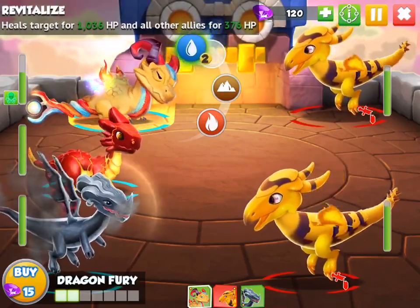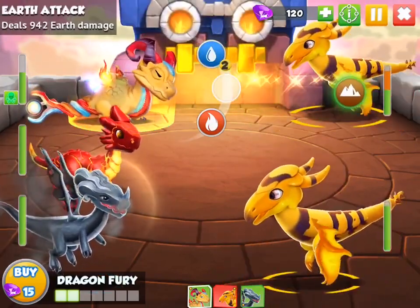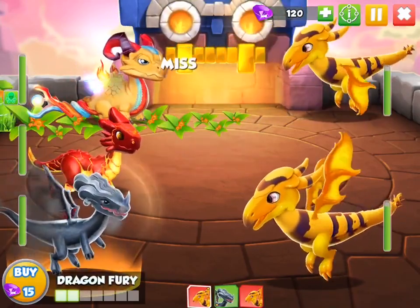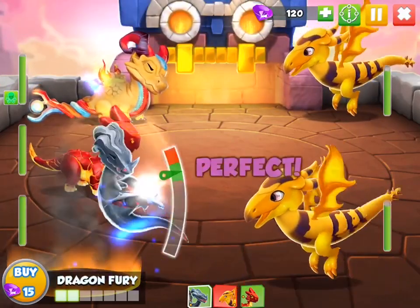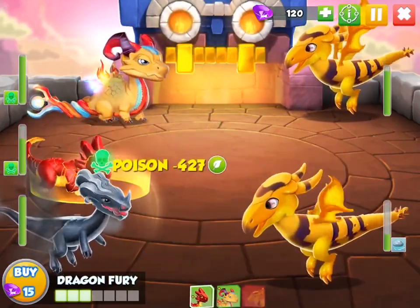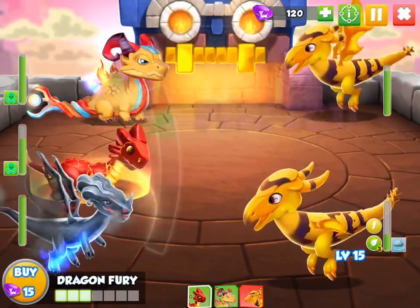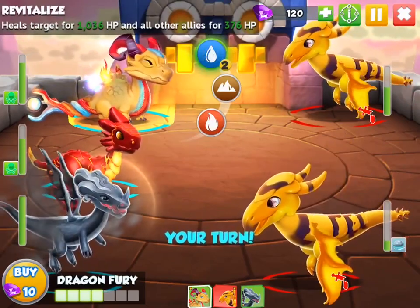With water, you can use an ability on yourself and actually restore health. So if an enemy doesn't have really strong attacks, you might as well heal yourself - and as you can see, all the way back up to full health. A very handy ability to upgrade. There are also abilities that do extra damage, including a fire ability that damages the entire team at once rather than just one enemy. It's pretty cool that you can do an explosive area shot instead of just a single-target shot - quite useful.